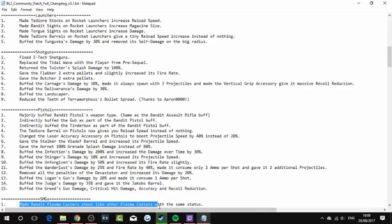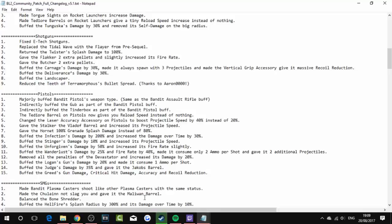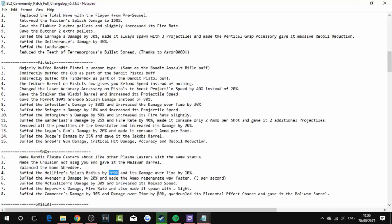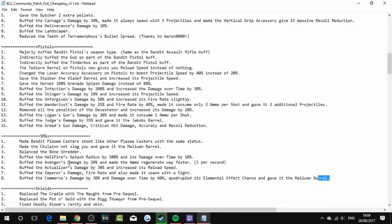SMGs: made bandit plasma casters shoot like other plasma casters with the same status. Made the Chulainn not slaggy and gave it the Maliwan barrel. Balanced the Bone Shredder. Buffed the Hellfire's fire rate by 300% and its damage over time by 10%. Buffed the Avenger's damage by 20% and made the ammo regenerate way faster. Buffed the Actualizer's damage by 30% and increased its reload speed. Buffed the Emperor's damage and made it come with its sight. Buffed the Comannd's damage by 30% and damage over time by 60, quadrupled its elemental effect chance, and gave it the Maliwan barrel. Replaced the Crakka with the Nought from Pre-Sequel. Replaced the Pot O' Gold with the Big Thumper from Pre-Sequel.